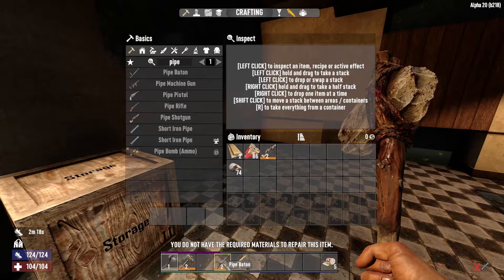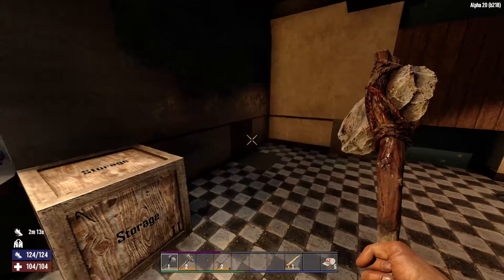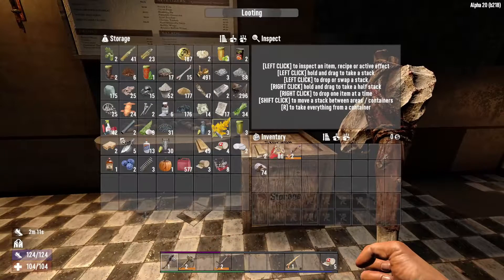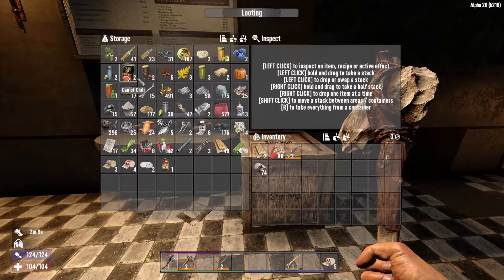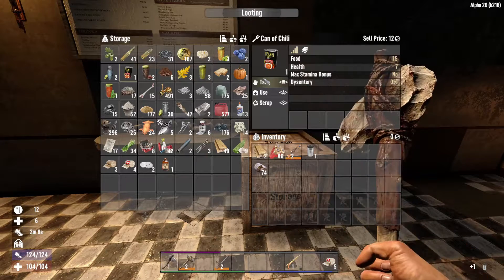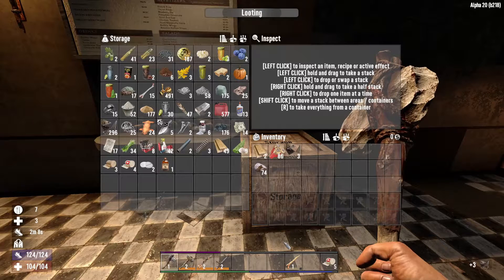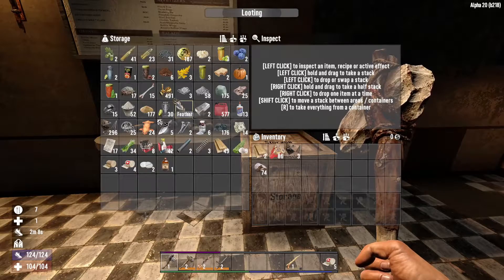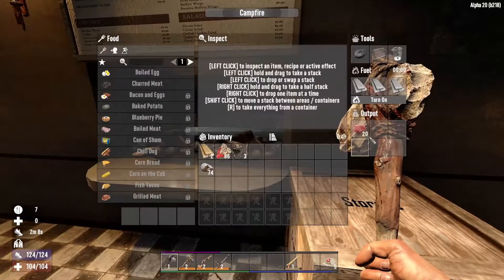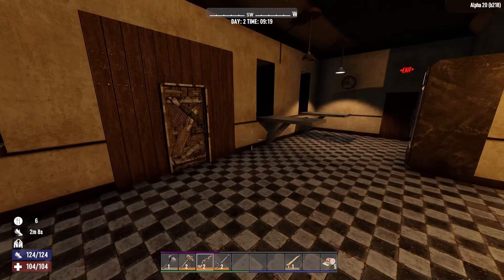We'll still keep the pipe baton for right now. Looks like we need a little bit of food. The next point I go into I'm going to pump into Sous Chef so I can get all this meat crafted into something a little better. Let's see what this shotgun looks like.